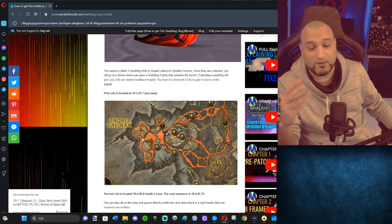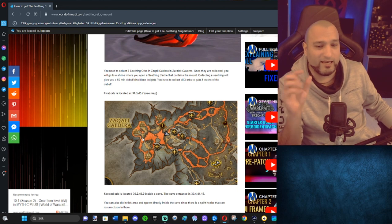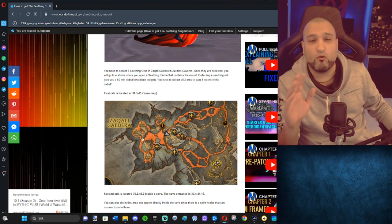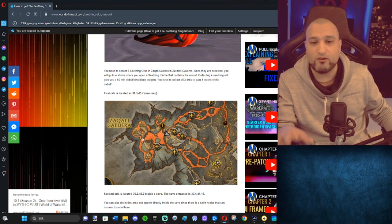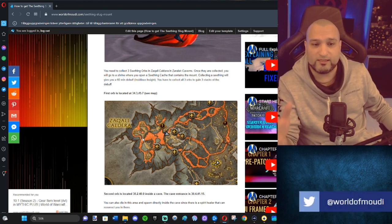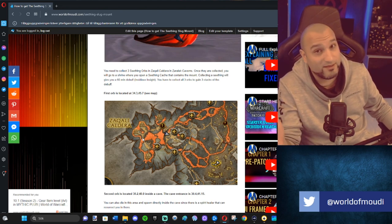Once you get those three stacks of the debuff, you will get a text on screen that will say something like something happened at the North Shrine. Then you head to the North Shrine and there's a last orb — a cache there, a seating cache. And in there, you will find the mount.